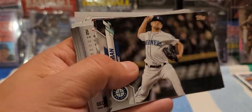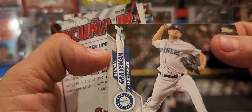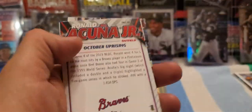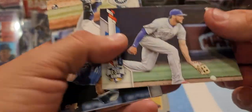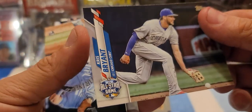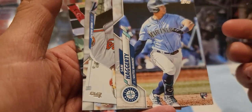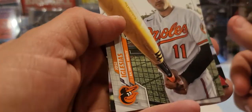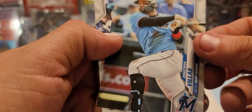Pete Alonso All-Star. Another Ronald Acuna insert. Kendall Graveman. My son is over here helping me so I'm going to have to wait until he goes to bed to film any more videos. Ronald Acuna Jr. Chris Bryant All-Star. Sam Haggerty rookie for the Seattle Mariners. Jose Iglesias — like I said, some nice photography. Jonathan Villar, Anthony Rendon, and then looks like we're down to our last pack already.